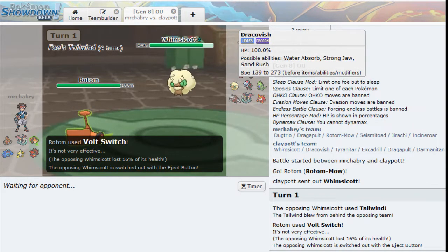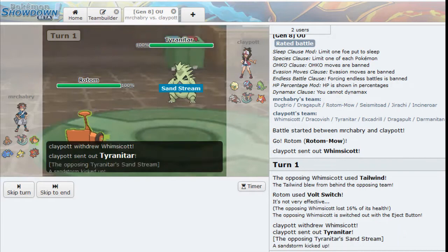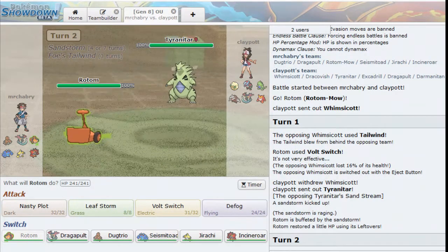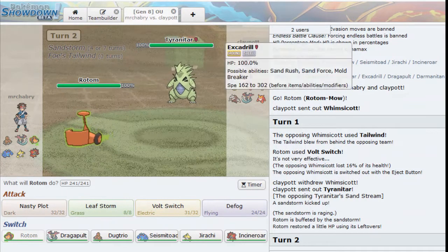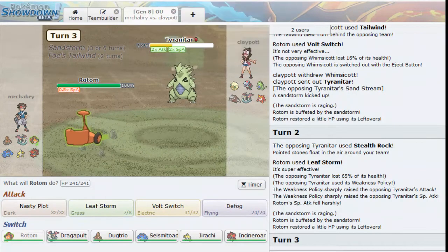The good thing is I get to see what my opponent sends out before I send my Pokemon out. It's going to be Tyranitar. That's interesting - so the Eject Button cancels out your switch from Volt Switch. That's something I did not realize. I'm pretty certain my opponent is going to hard switch into Excadrill to get some damage on me, so I'm going to Leaf Storm here. We do get the hit on that, but now we have Stealth Rocks on our side and I don't have a Defog user.